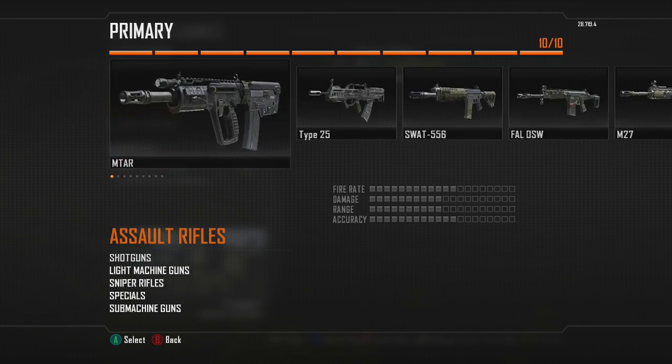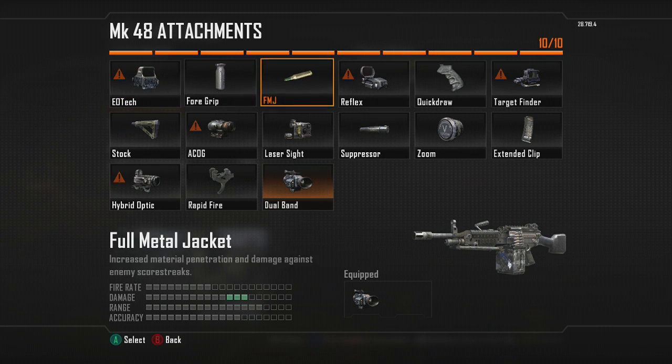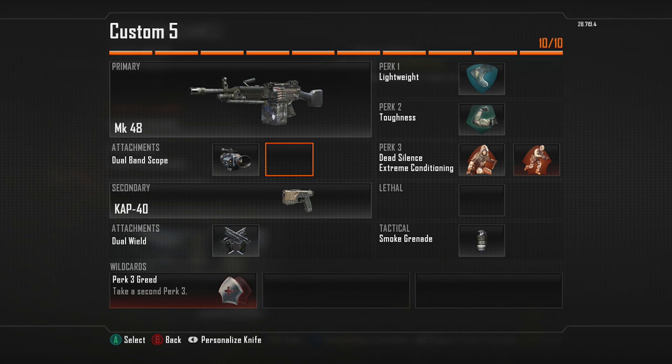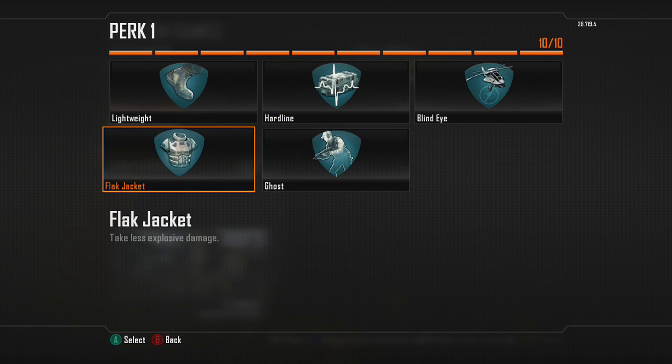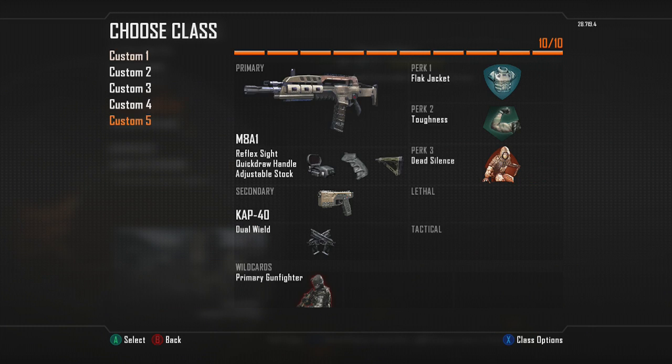Or I'll throw on an LMG — I prefer the MK48 with Dual Band. I don't use FMJ because you can easily shoot through walls without it on this weapon. That class runs Flat Jacket, Toughness, Dead Silence, Extreme Conditioning, Smoke, and Dual Caps.